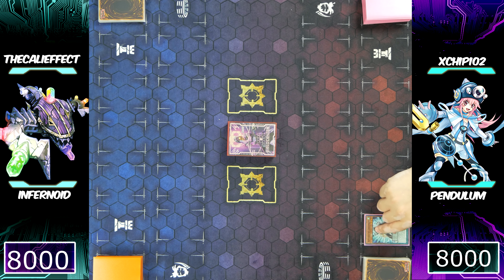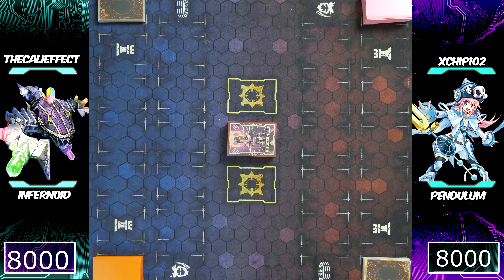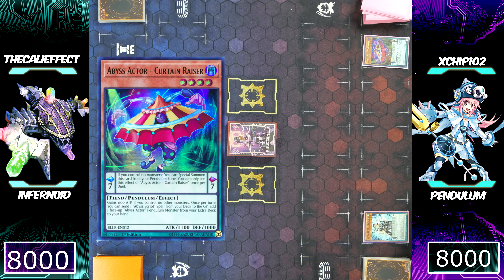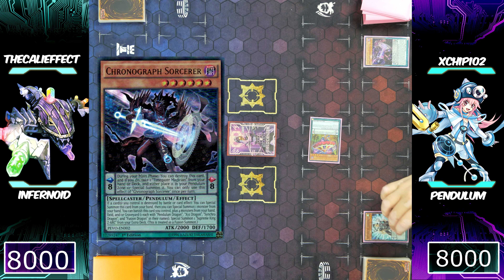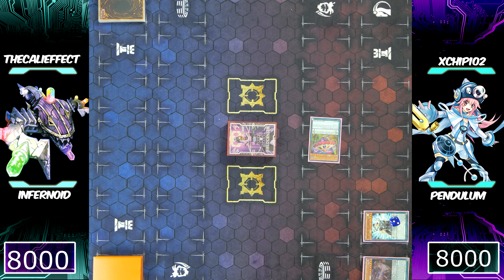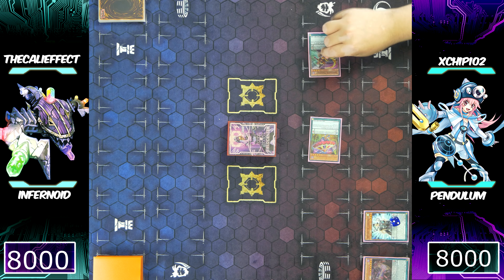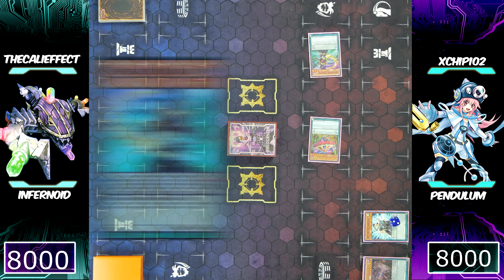Who will win game three? Chip is going to start off first, using Servant of Endamian into his scale — the third time in a row. Talk about beginner's luck. He now follows up with Abyss Actor Curtain Raiser, placing a counter on Endamian and special summoning Curtain Raiser to his side of the field. Then he activates Chronograph Sorcerer, gaining counters on his Servant of Endamian very fast and also special summoning another monster from his deck.